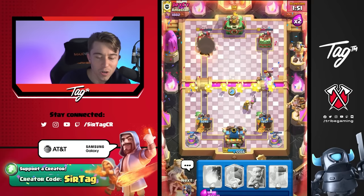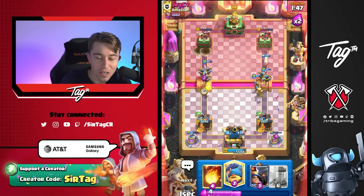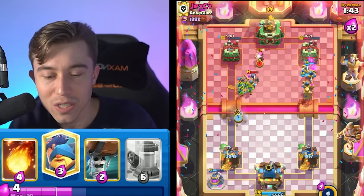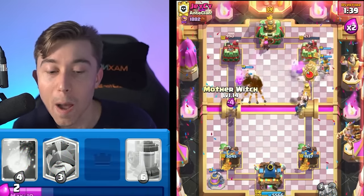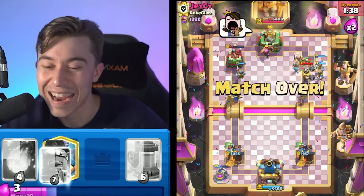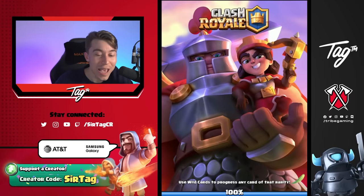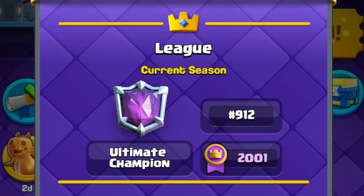The Wallbreakers are going to both explode on the tower. We can go Recruits again on the left and Goblins here — he has no way of stopping this because he can't Mega Knight. If he Mega Knights one side, he loses the other tower. That's the benefit of this deck: you overwhelm Mega Knight players because they don't have the option. After pummeling another Mega Knight player, we push further up the ranks to 912 in the world.